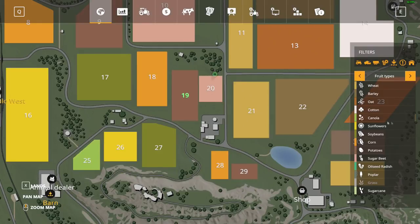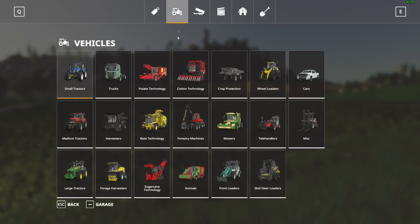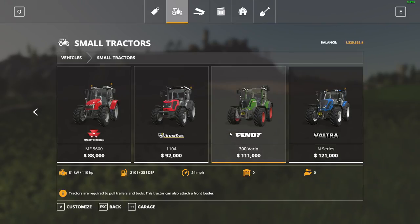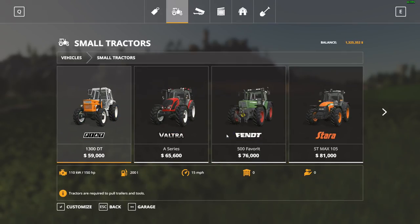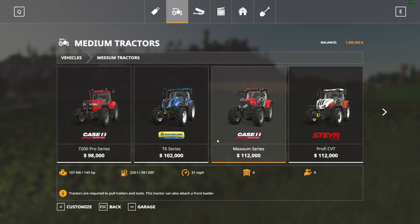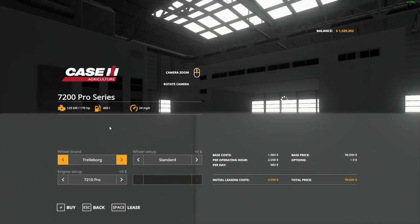So we own field 19 — it's planted in potatoes. The first thing we need to do is get ourselves a tractor or two. We have a little bit of money but we've got to buy a lot of things, so do we go tiny or step it up a little bit?